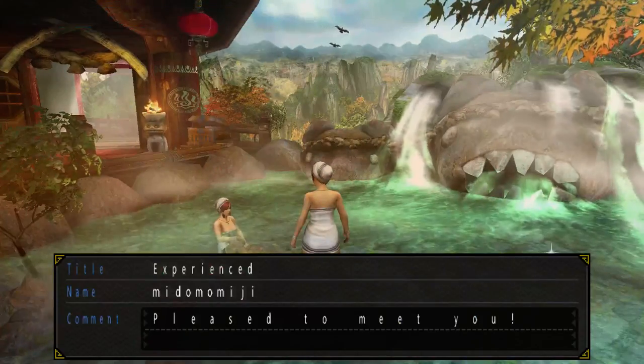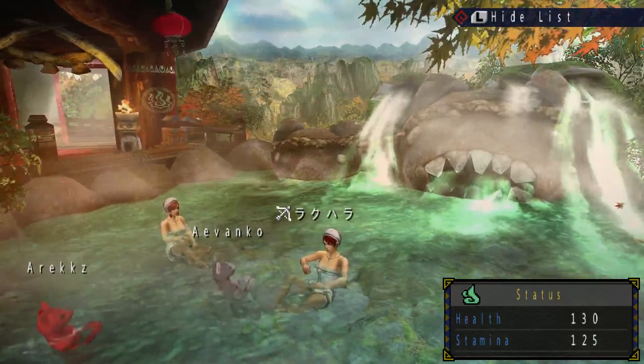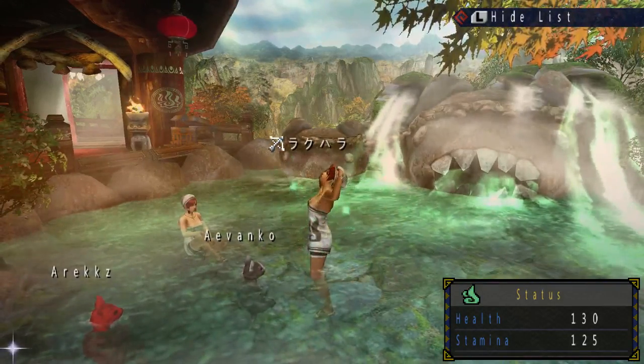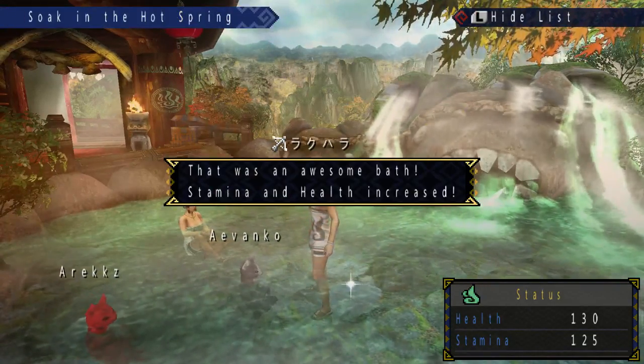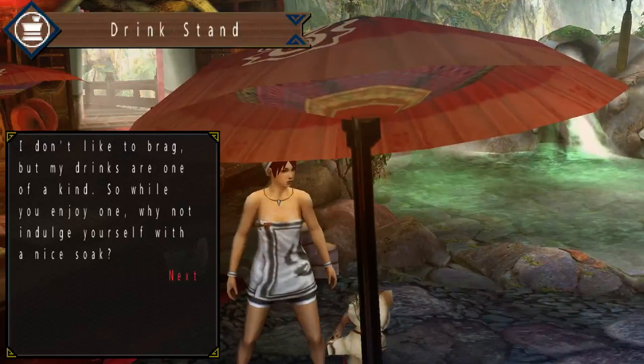Here in the offline village guild hall, Mido-chan has nothing to provide. If you're lucky, people that you trade guild cards with will appear in your offline guild hall from time to time, and some of them might have stuff to give you.